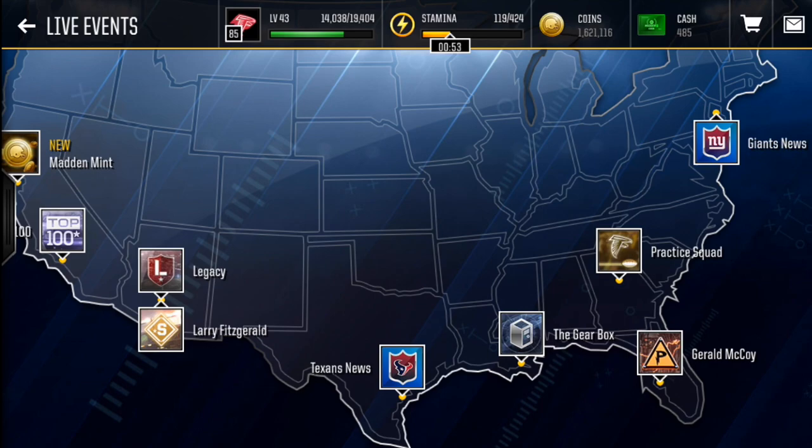Thanks for watching. Price cuts are unbelievable right now at instantmaddencoins.com — your coins will be doubled and if you use code JAB you get an extra 10% off your order. Check it out at instantmaddencoins.com, and I'll catch you guys in the next video.